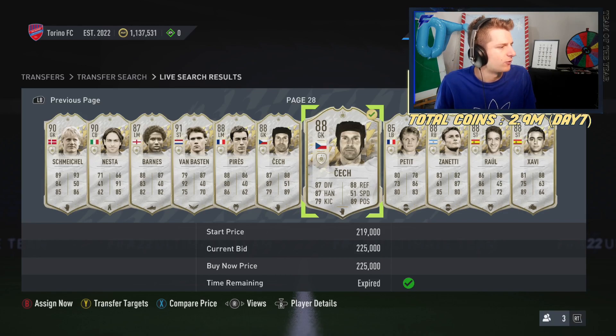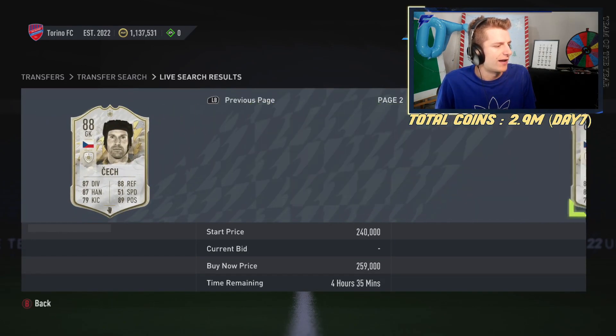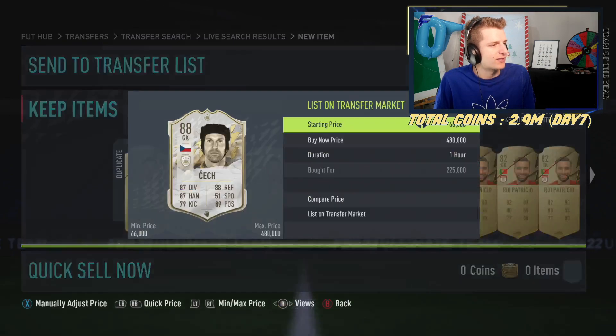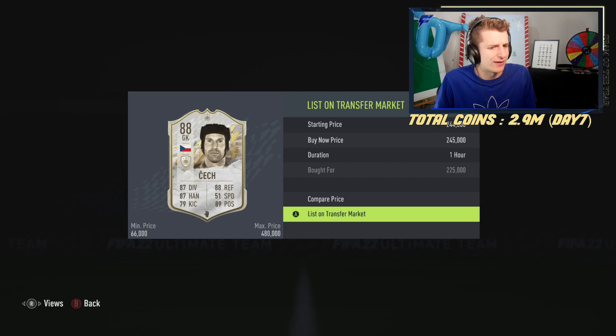We've bought a Chek for 225k and the plan is to sell for 245k. You can see how scarce cards are on Xbox — it won't be too hard for them to fluctuate from 225 up to 245. That's going to be a 20k difference, with a 12k tax and an 8k profit after tax. There you go — another icon flip.